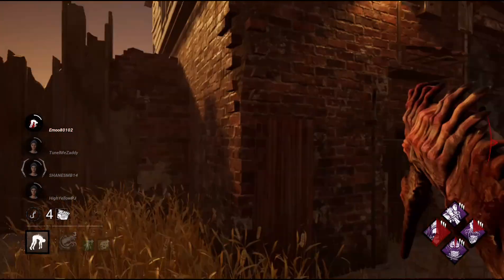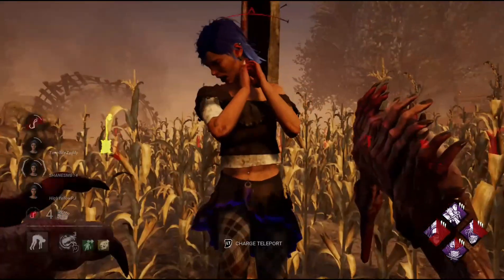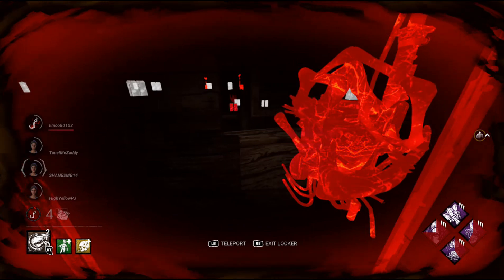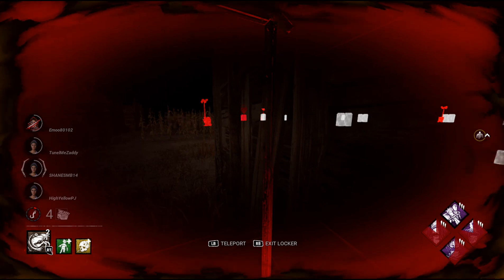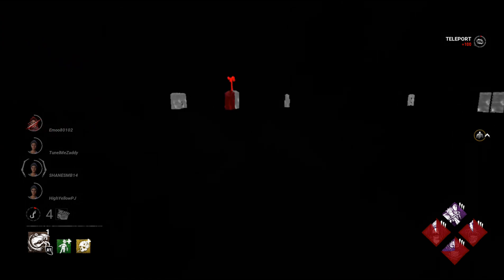As you can see I am playing against some Gen Rushers in this case. The build that I have is the meta for now — they're gonna nerf Eruption because Behaviour doesn't want to see Killers doing well. But the idea here is Gen Defense.